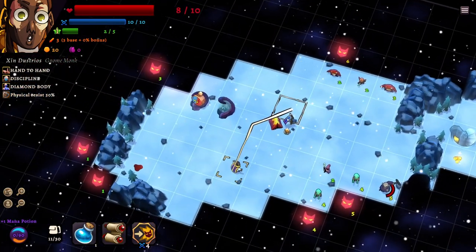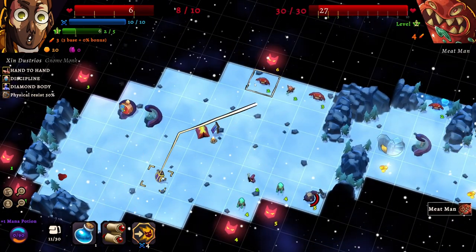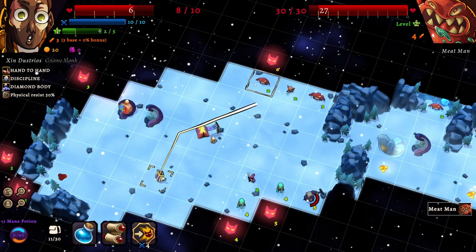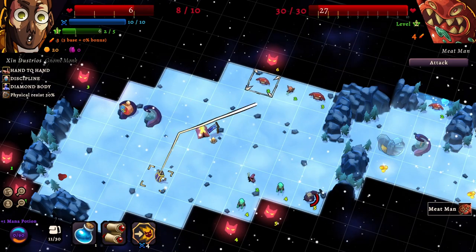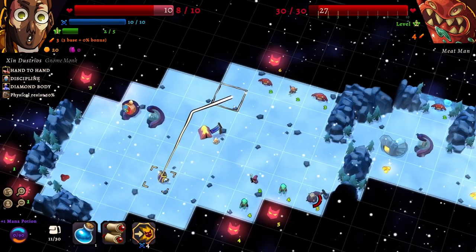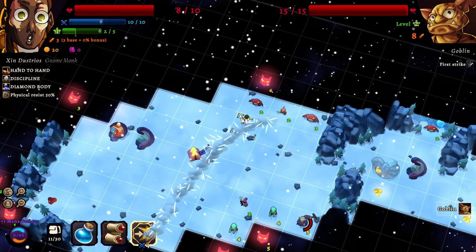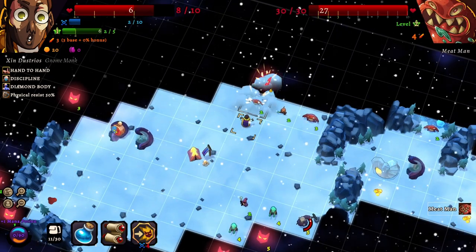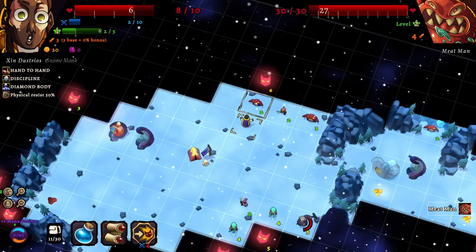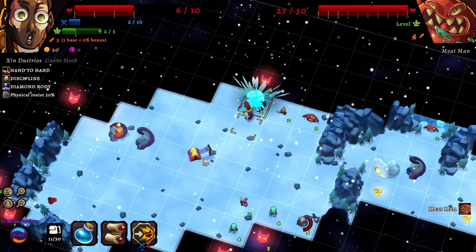I think I have enough of the map revealed now that I should be able to take them on. I only have to reveal one tile every time I fight them — this is a huge pain. What is Meat Man's special ability? Won't let me find out. We can also shove them a couple of times — that's actually going to hurt whatever's behind them as well. It doesn't seem to do any damage though.